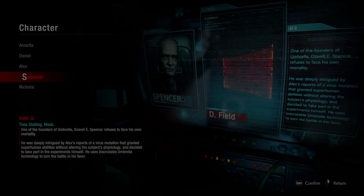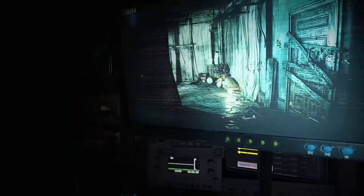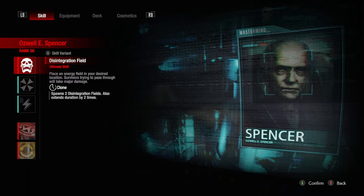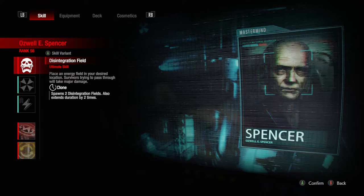Hey guys, I'm back today with another Resident Evil Resistance Mastermind build called Time Pirate Spencer. This build only really works in Bemusement Park because of Reroute. You can try it in Uptown, but I wouldn't do that. I recorded two games for you guys against really strong pre-made teams — one of them arguably the best pre-made team on PC. Let's go over the build really quick and then we can jump right into the games.